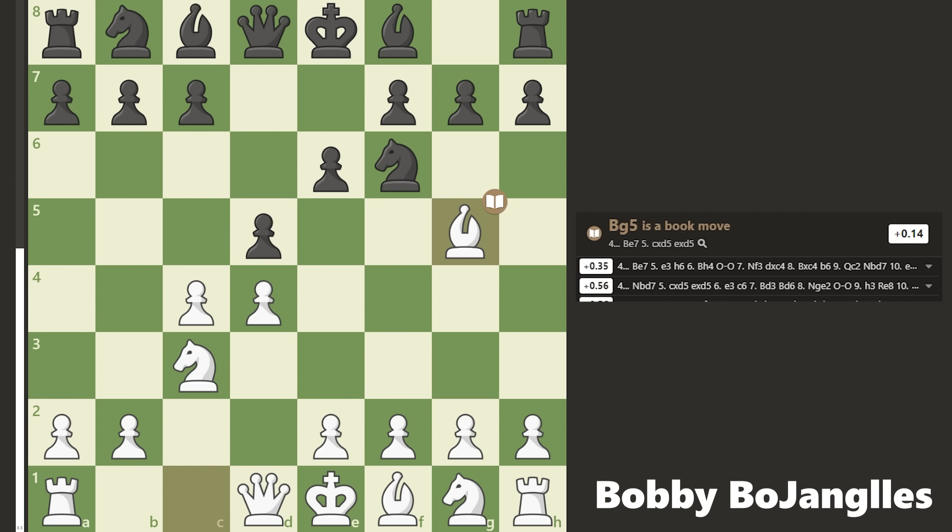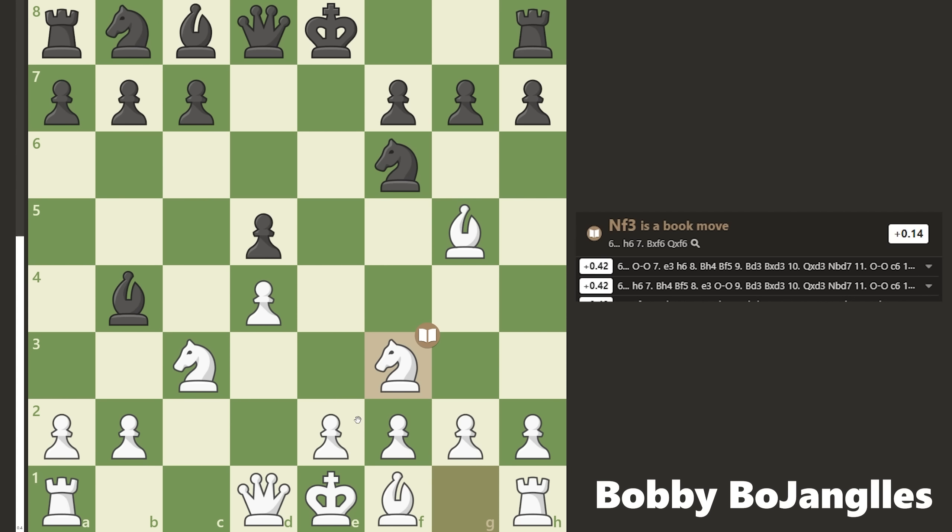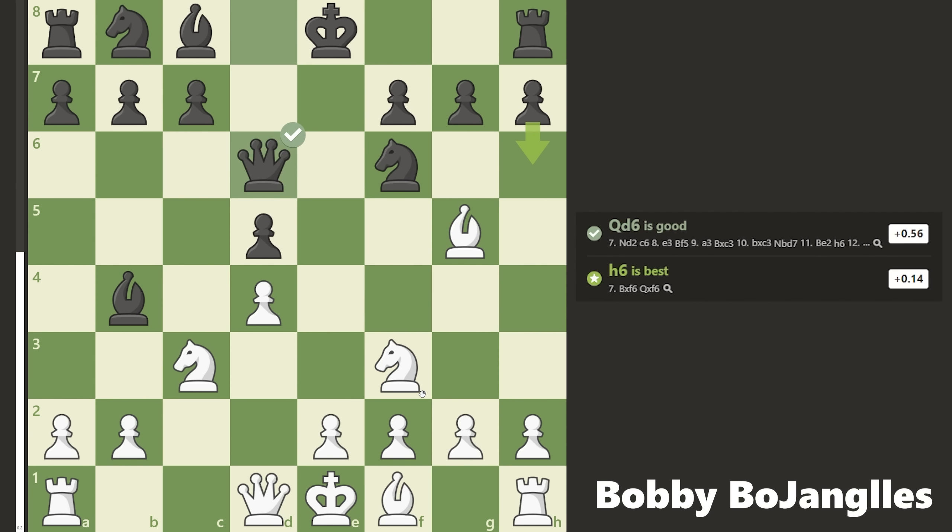Bishop to g5 to pin the knight to the queen. They bring their bishop out to b4 to pin my knight to the king, and I like to trade these pawns in the middle to open up the c-file. I'm going to put my rook here usually and take advantage of that. Now I bring the other knight out to defend the bishop and get ready to castle.